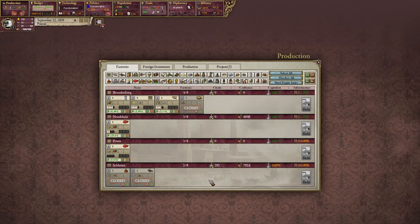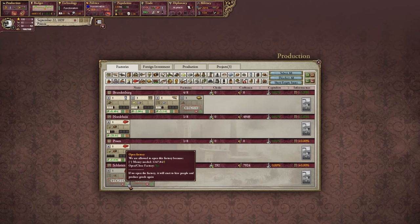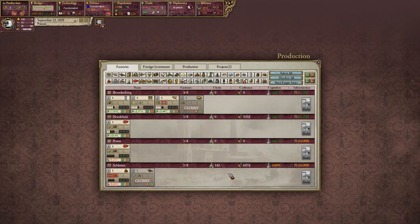We have 7,000 people here in Schlesen not working. So I think we're going to start the explosives factory again. That's going to cost us another 1,200, but that's fine. People are going to start cycling in. And then once this is more stable, we'll reopen the artillery factory, because we need explosives to make artillery.